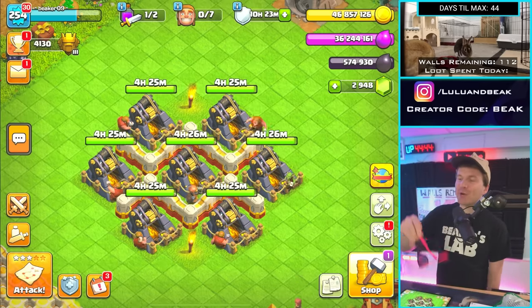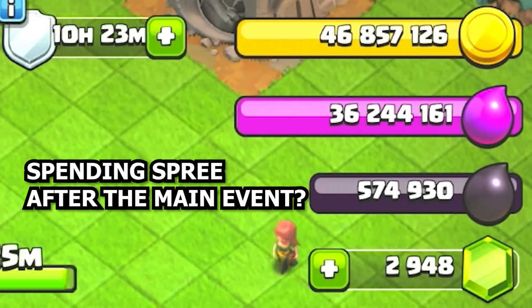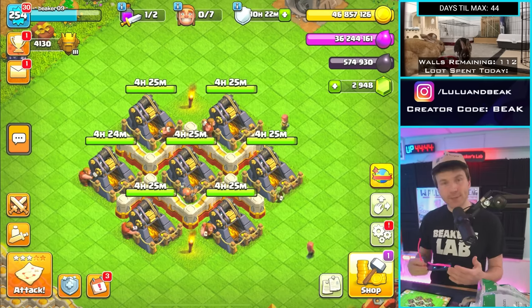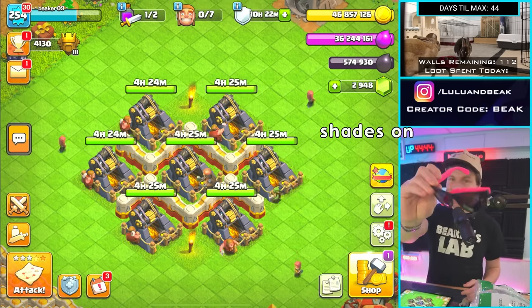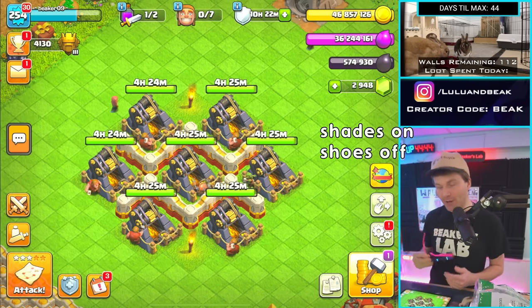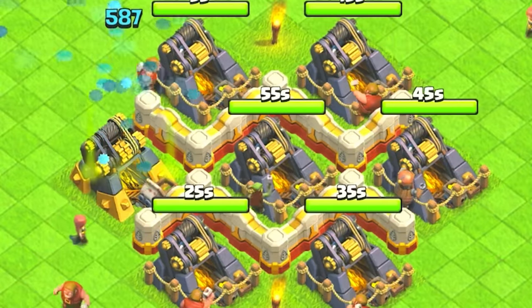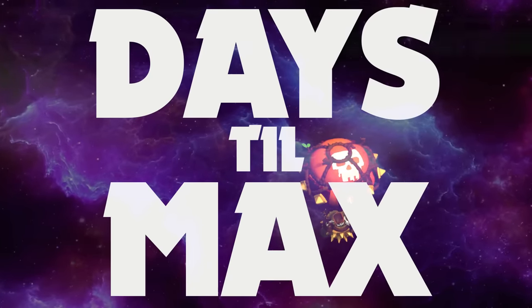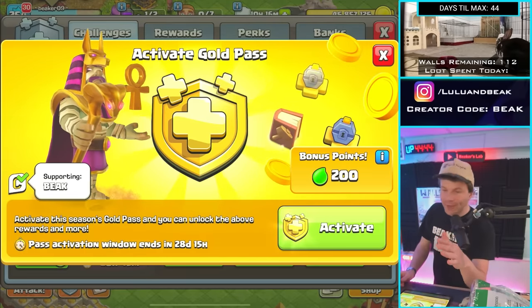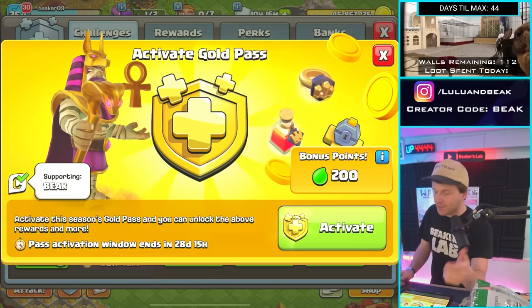We also gotta get the gold pass, get the new hero skin, and look at that loot up there — it's like the icing on the cake that we get to do a spending spree at the end. There's also a tradition here on Beaker's Lab: get your shades on, get your shoes off, come along for the ride because seven builder day on days till max begins right now. Let's go into the gold pass. If you're getting the gold pass or anything in the shop, make sure you use somebody's creator code — ours is Beak.